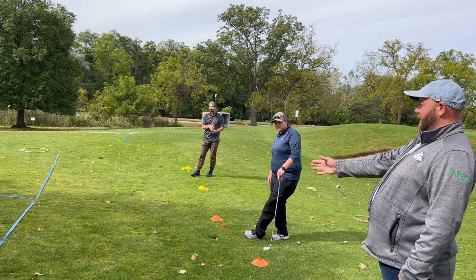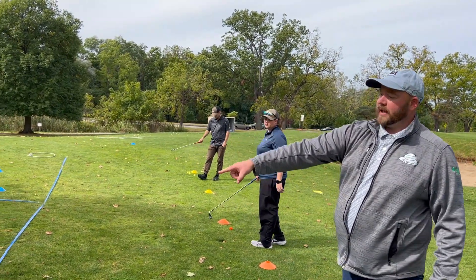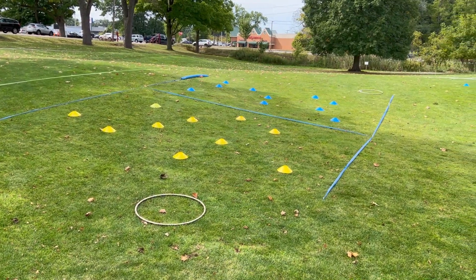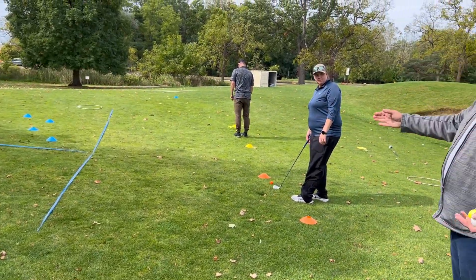Taylor will go first. If she hits a cone, she grabs the cone and places it into the hula hoop, then goes to the end of the line and the next team goes. The first team to run out of cones wins.